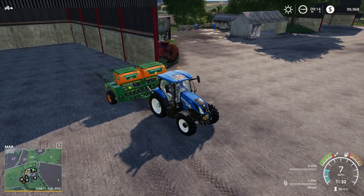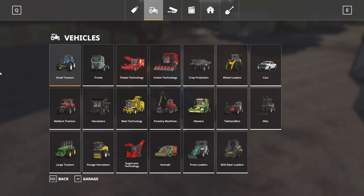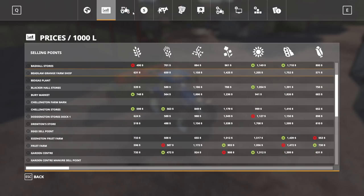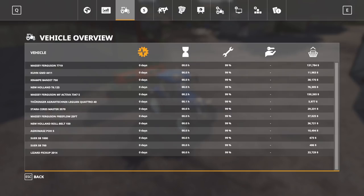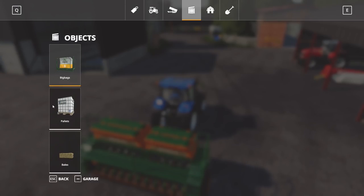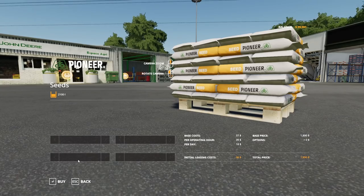We are going to need some seed — we don't probably own any of that. Going into vehicles — yeah, we don't own any seed pallets. Okay, well let's go ahead and buy some. I'm not running any pallet packs either, so we're just going to have to buy them at the regular price. I love that the store menu's in here. We'll buy just a couple pallets of those.